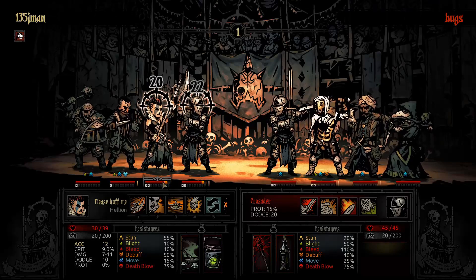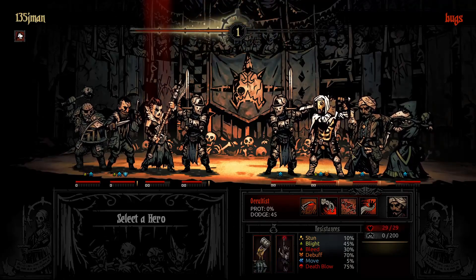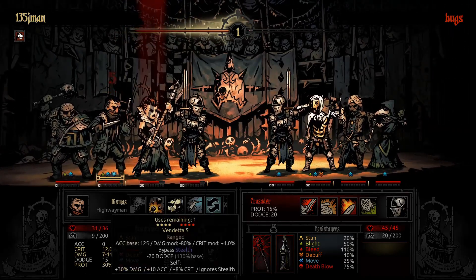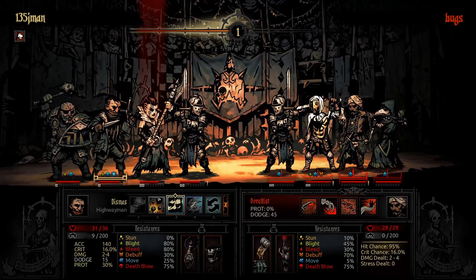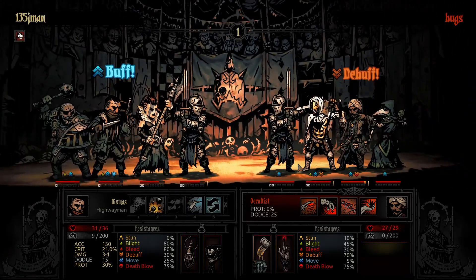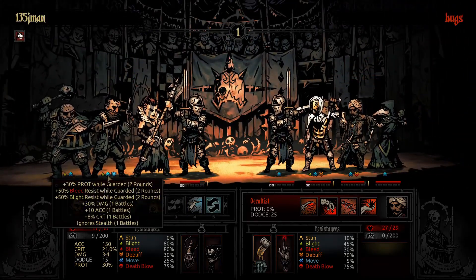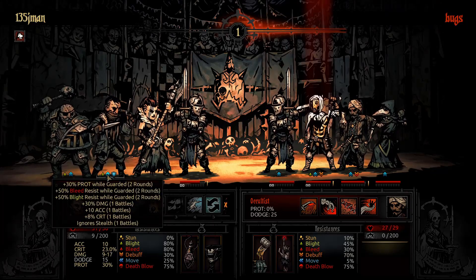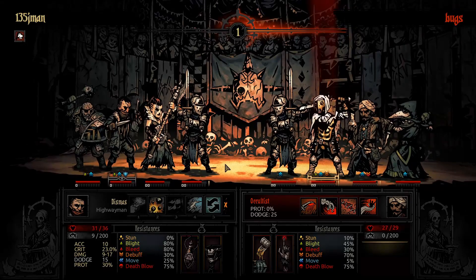We both get hit. Ouch. Let us attack the Highwayman, try and get that dodge down if we're lucky. We are lucky. Very nice. Then we'll spam Grapeshot Blast and it's going to hurt, crit, and all kinds of crazy things.